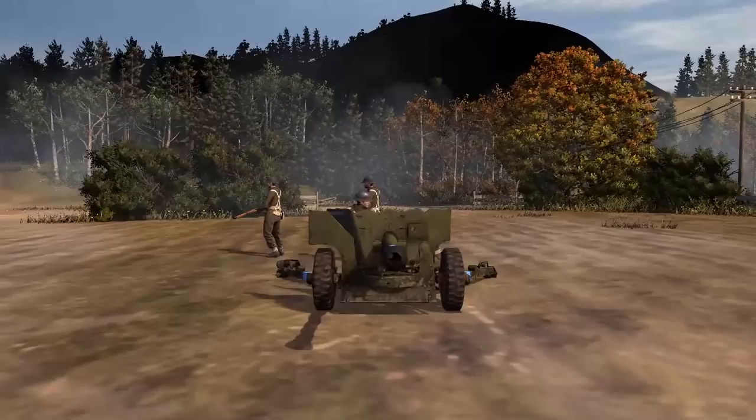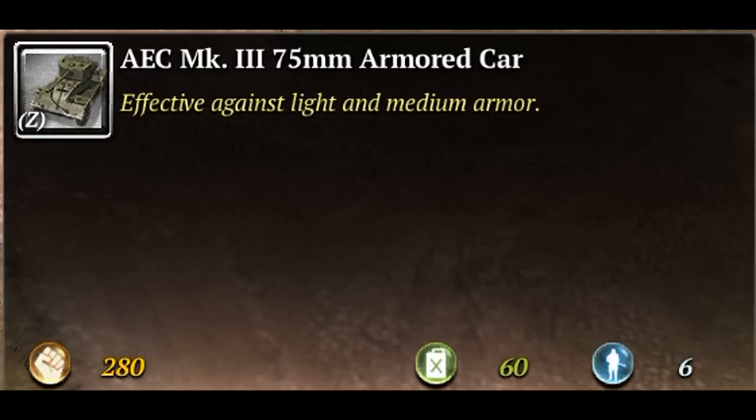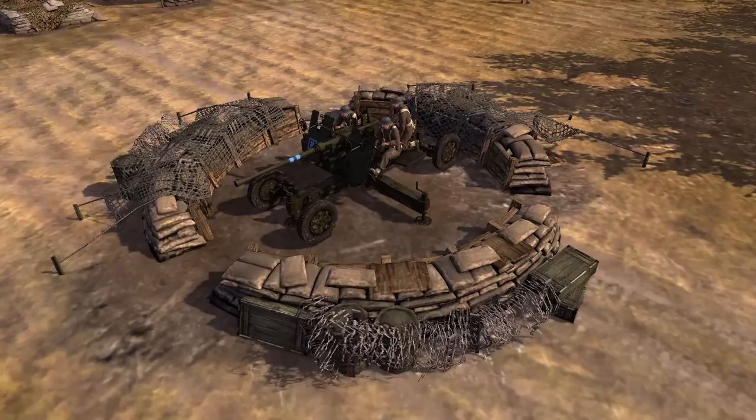Next up is the six-pounder anti-tank gun costing 320 manpower and seven population cap. Then we have the AEC Mark III 75mm armoured car costing 280 manpower, 60 fuel, and six population cap, effective against light and medium armour.